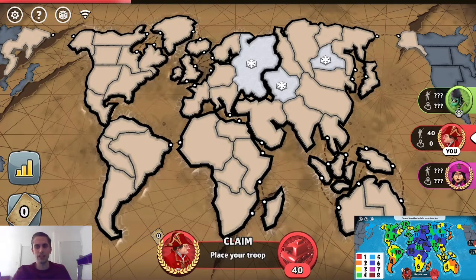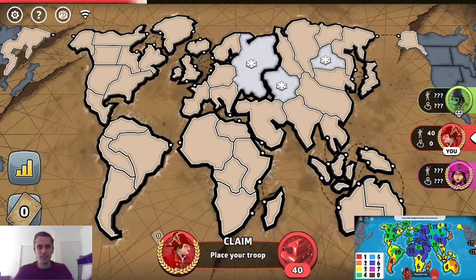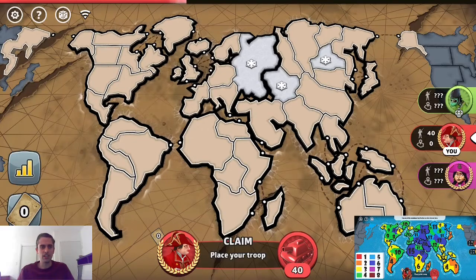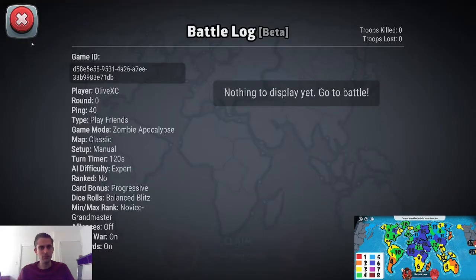Welcome to the Game of Risk, everyone. I'm your host, Olive XC, a top 10 player at this game. Today we are doing Throwdown Thursday, where I team up with Poorly Played Risk and review a 1v1 map to help her and you, the viewer, get better at the Game of Risk. This is Mallory from Poorly Played Risk, and I have never done a Zombies 1v1 before, so I'm very scared.